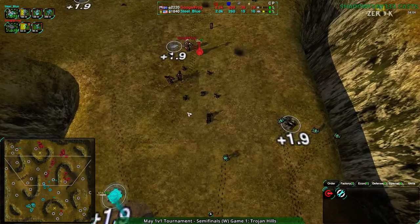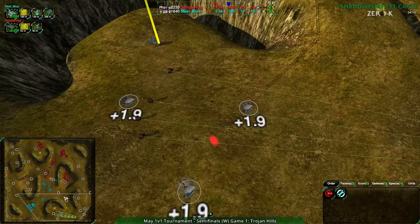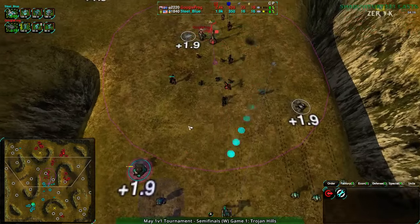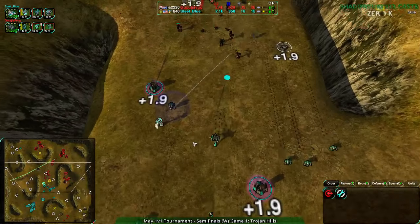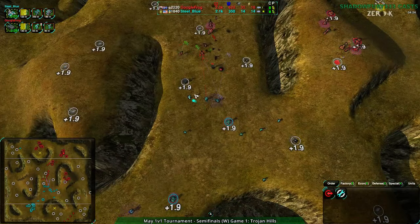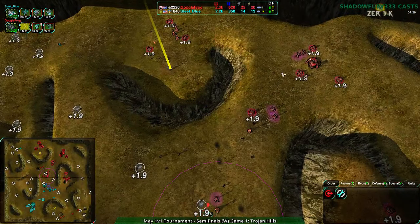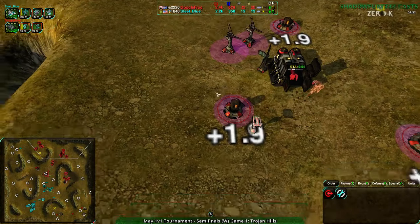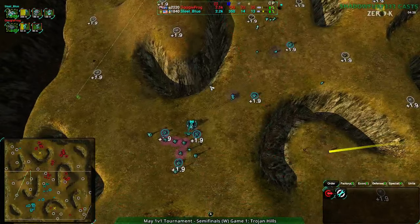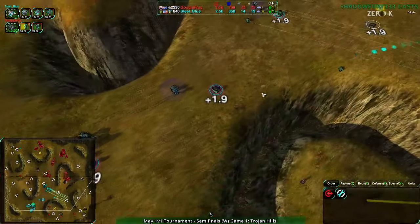Steel Blue not actually going for the counter-attack per se, just sort of lining up for it. Three hundred reclaim in the center of the map, and Google Frog has the back taken and everything pretty well consolidated. Google Frog taking another center mex out - Steel Blue at about half economy right now, so not in a confident position. We see more units coming out - a Conjurer glaive from Google Frog. Steel Blue going for Thug Law Rogue ball - interesting. More durable composition, but it's kind of the best choice they have, though it's still risky.